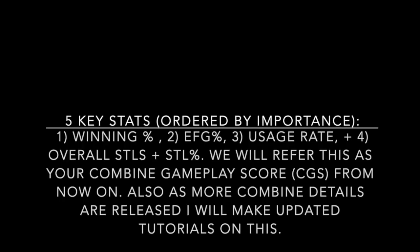For the combine, there are five key stats ordered by importance: number one is winning percentage, number two is your effective field goal percentage (EFG), number three is your usage rate, and number four is your overall steals and steal percentage. We're going to refer to these four categories combined as our Combine Gameplay Score, or CGS. As more combine details are released I will make updated tutorials, but today we focus on these four key stats.